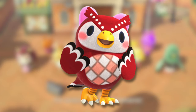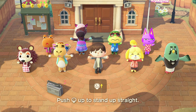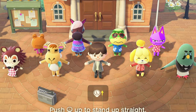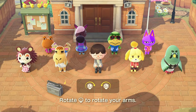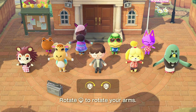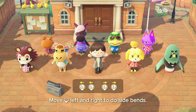Finding Celeste can be a bit of a tricky problem sometimes. You want to find her to get those really cool DIY recipes, but where is she? An easy way of finding her is doing group stretching. If you head to Resident Services and do group stretching in the morning, Celeste should hopefully show up with the other characters, which will indicate that she is currently somewhere on your island. This is a nice and quick way of seeing if she's there immediately. You could also head into the Roost and see if she's there a few hours before she's due to appear at night, but this is definitely the quickest way of finding her.